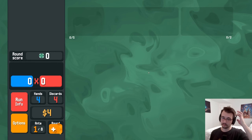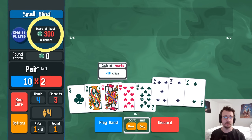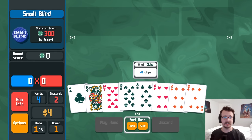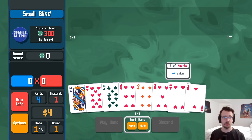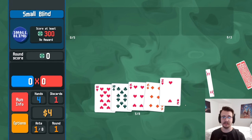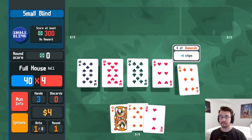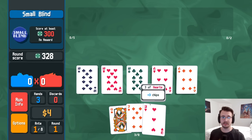These both suck. Tens and twos don't get me there, I need something with more value. Tens and sixes I believe do, assuming I draw it, which right now is not a given. Hey, got it! Okay, crossed the barrier.